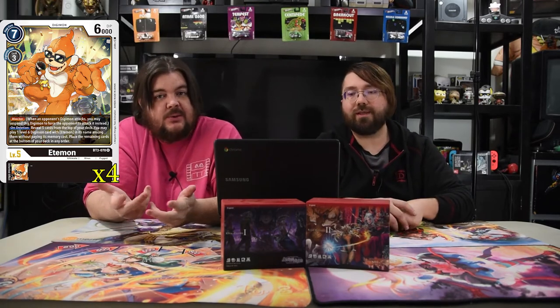And this is the Monkey King right here — Edimon. He's a level five, cost seven, with 6000 DP. He Digivolves for three, and he's a blocker. On deletion, reveal five cards from the top of your deck. You may play one level six Digimon with Edimon in the name among them without paying any memory cost. Place the remaining cards at the bottom of the deck in any order. So you just plop out the bigger version of him, or another one, and just keep going.